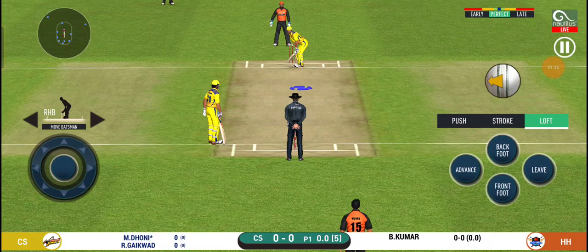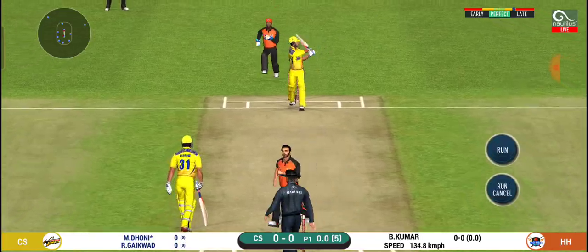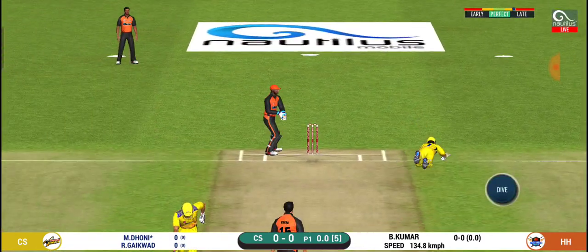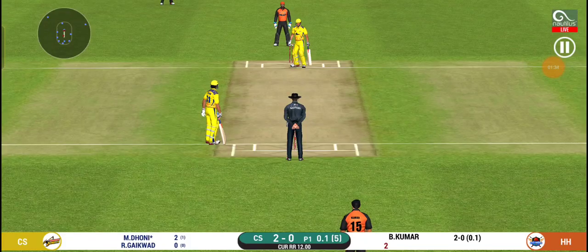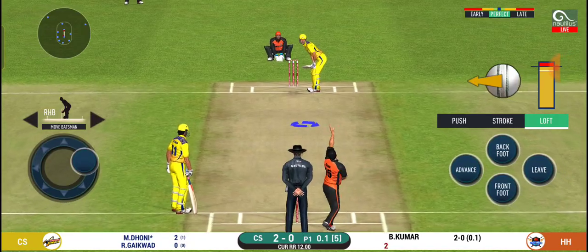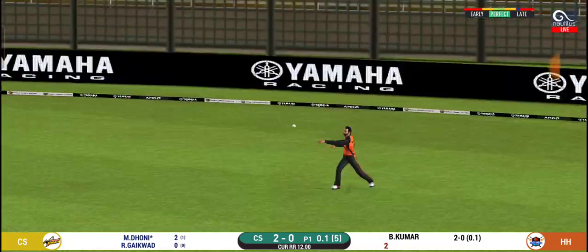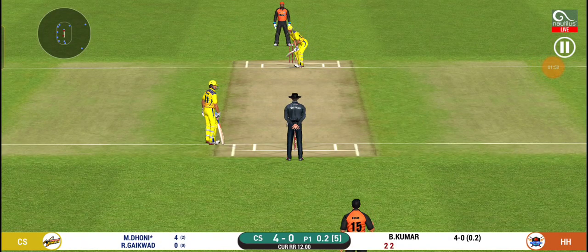MS Dhoni is on strike right now. Bhuvneshwar Kumar comes in with the first delivery and it goes for a double — a risky run but Dhoni made it with a good dive. Two runs off the first ball. On the second ball, Dhoni pulls a short delivery for two runs once again, with good running between the wickets between Dhoni and Ruturaj Gaikwad.